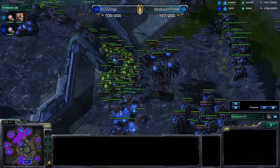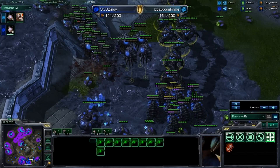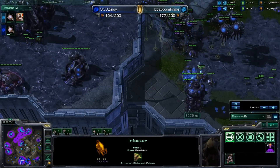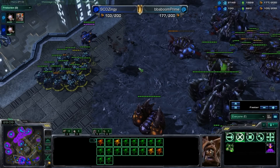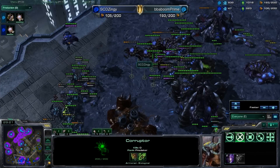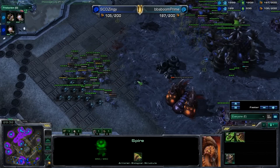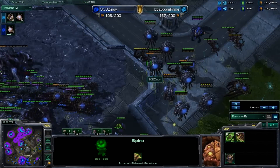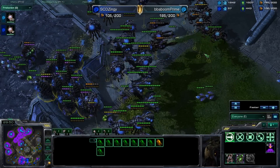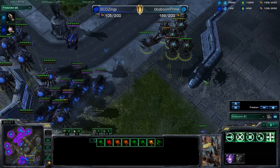Baboom is just so far ahead right now — he's on five or six hatcheries whereas Zingy is on one. As soon as these corruptors get out here and fight off these broodlords, it should be fine. The only thing they may have to worry about is these infestors puking up infested Terrans to deal with the corruptors that are going to be coming out. Twenty-one corruptors are in production for Zingy, so he really realizes he needs to get this broodlord threat out of the air. I don't know if he's planning on making a greater spire of his own, but that would be really wise right now, considering there are virtually no corruptors in the air for Zingy. Here come the corruptors for Baboom — they're going to try to pick off as many corruptors as they can. These infestors are going to play a huge role in this fight. The corruptors sense that and fall back just a tiny bit — they need to not get too aggressive because fungal growths and infested Terrans will really wreck things up.